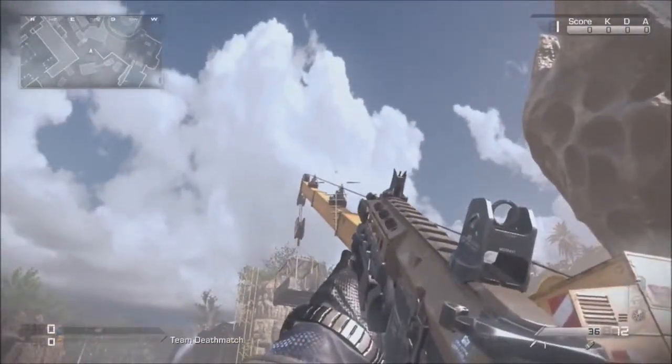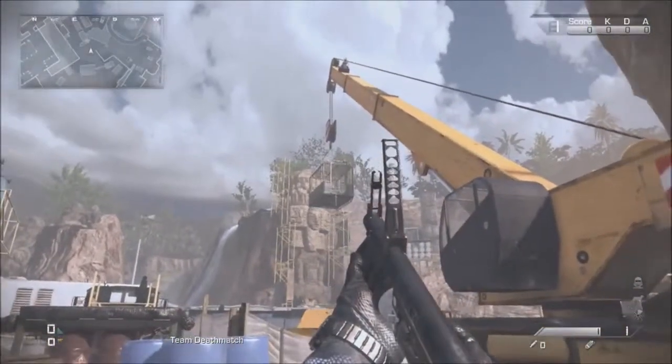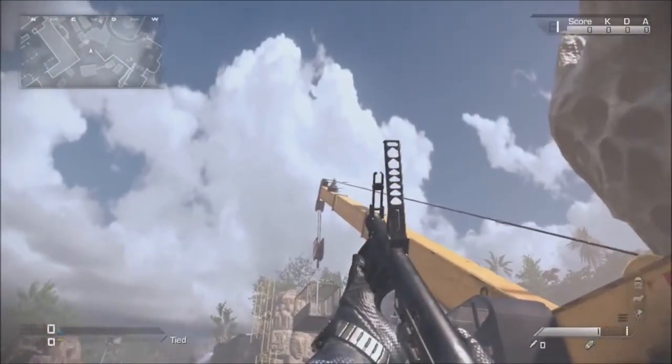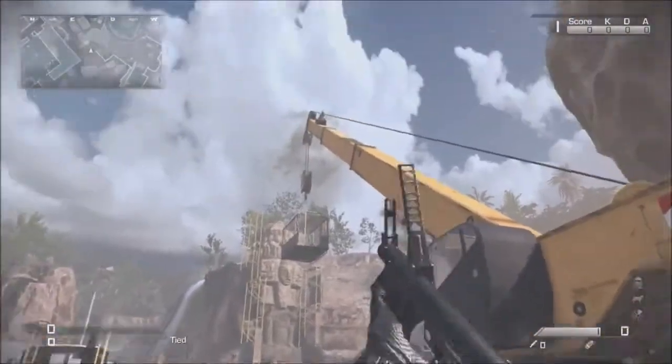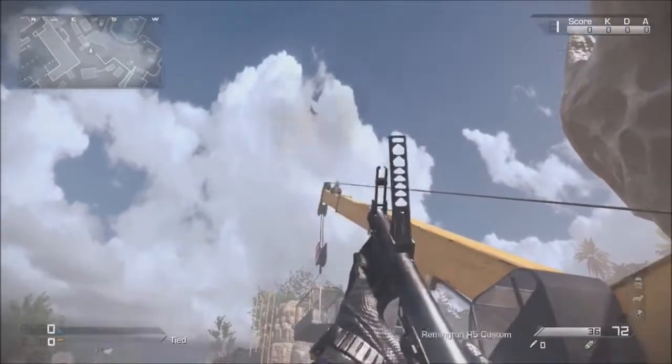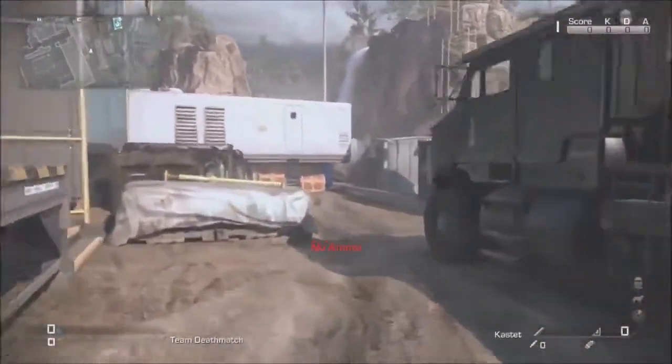So let's just do this — as you can see, the crane is slowly starting to fall down. Once you've destroyed all three of them, you can then climb into it. Let me just destroy this last one and, as you can see, it just fell to the ground.